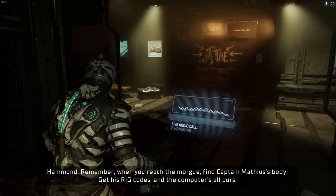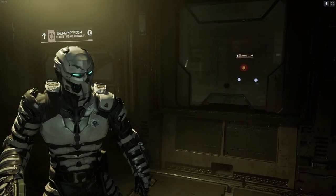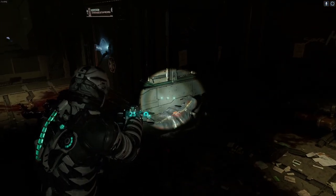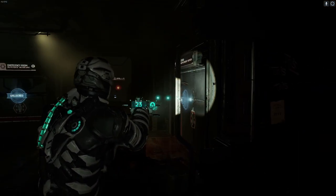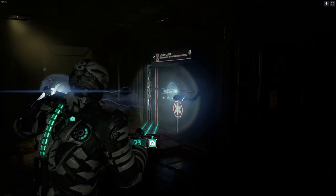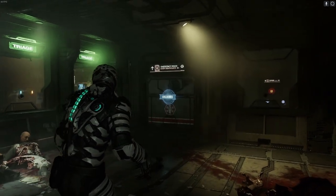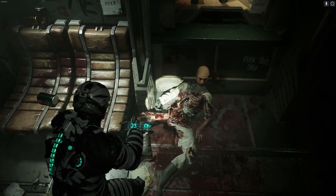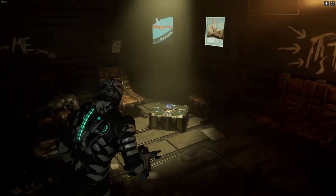Remember when you reach the morgue: find Captain Matthias's body, get his rig codes and the computer's all ours. Sounds like a plan. I don't really know what I was expecting to find in the morgue apart from somebody desperately trying to give me a hand. Dude, I can see your lungs and your - not fun, not fun at all.